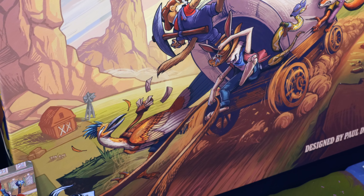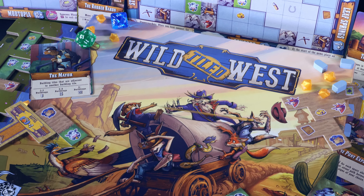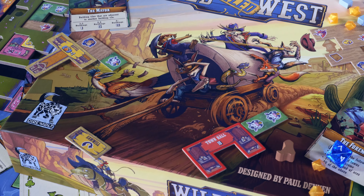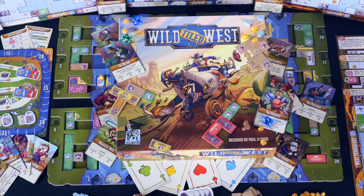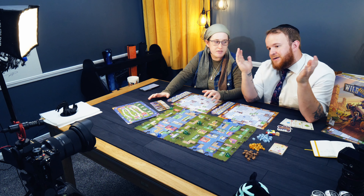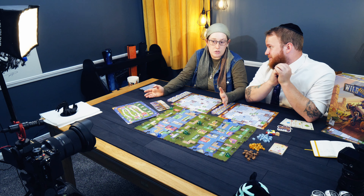Each board feels entirely different and gives you something slightly different to focus on. I really like these cards — they were my scoring objectives. For example, tombstones: four to six gives you six additional points, seven to eight gives 12 points, and nine plus gives 18 points. These can make a really big difference. You get a lot of points from endgame scoring objectives — you might reach 50 to 60 points, then circle the board again and get up to 100 to 120 points just from endgame scoring.